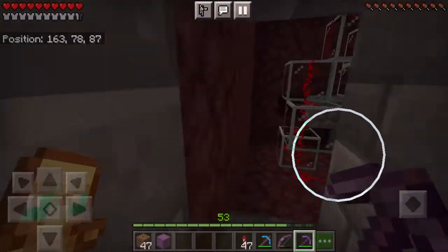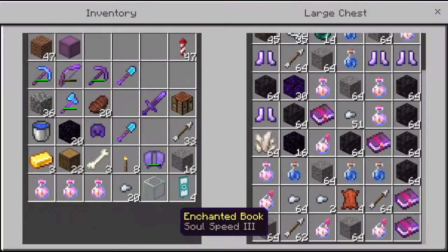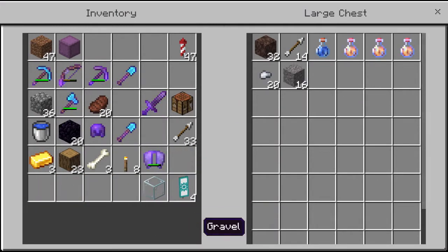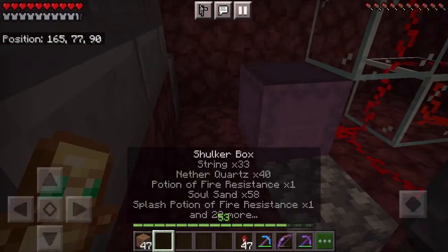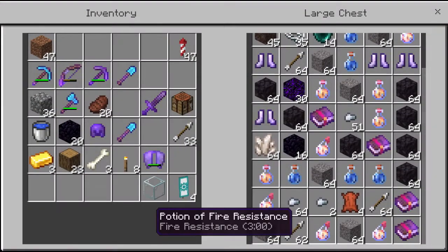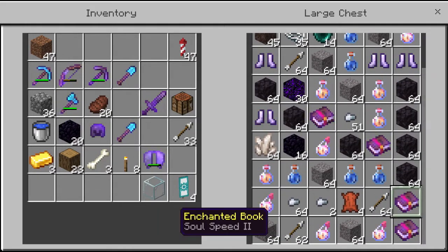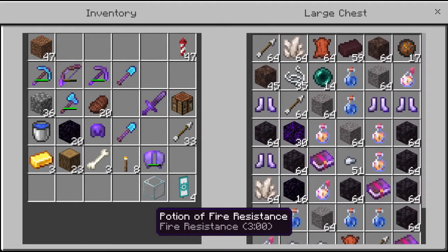I moved Jimmy down to the storage area where we can handle a lot more — and look at that, it's overflowing. Turning it off now: we already have an entire chest full and are going into our second chest. Look at all this stuff — this farm is probably hands down the most productive farm in all of Minecraft. You get building blocks, potions, armor, fire charges, enchanted books, and look at all the blackstone — you could run this for five minutes and have enough blackstone for an entire build.